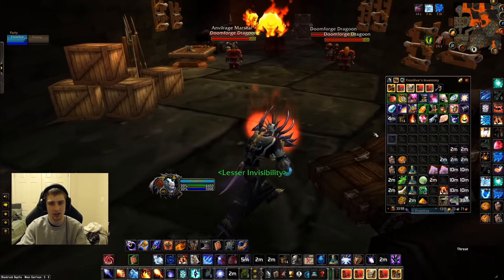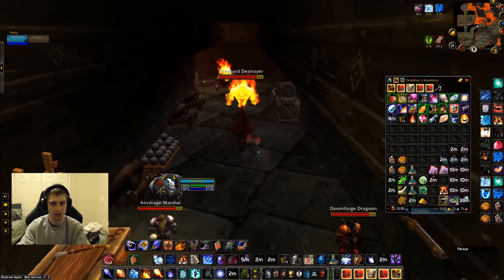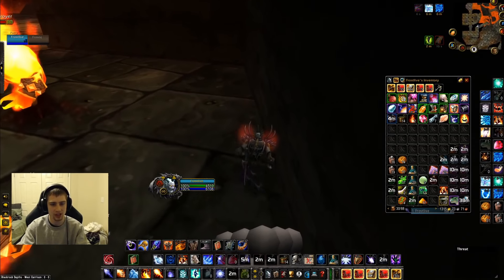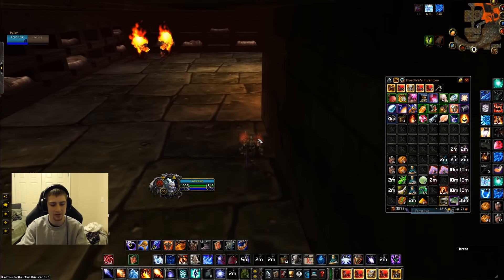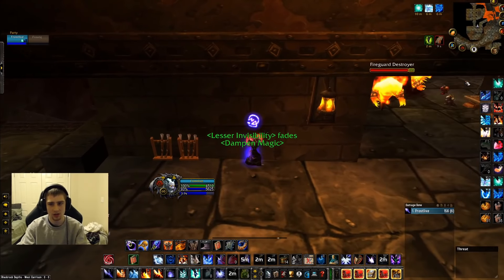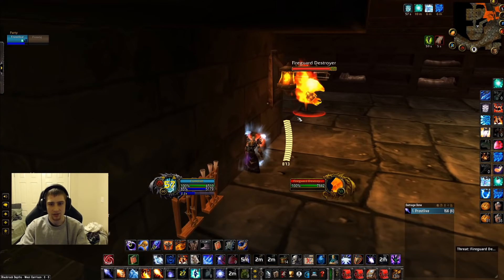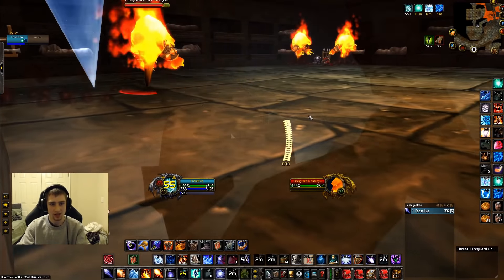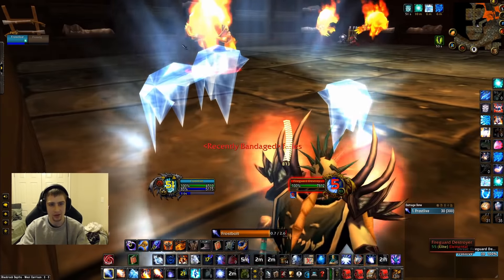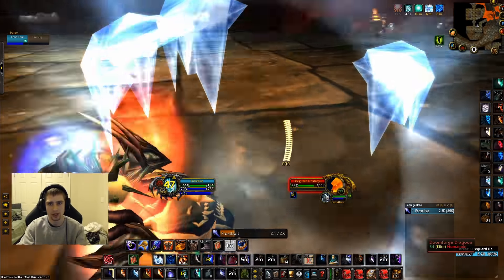Now here you're going to need invis pots. Every single time you do Angerforge, you're going to have to use an invis pot — that is a downfall to having to do this. I've tried to just Blink past that group — it's not possible. You have to use an invis pot sadly. So now you're going to go against this wall, get your buffs ready, and now you're going to wait for this fire guard to patrol. You definitely want to kill this guy first because he can cause problems if you pull him while killing this pack.